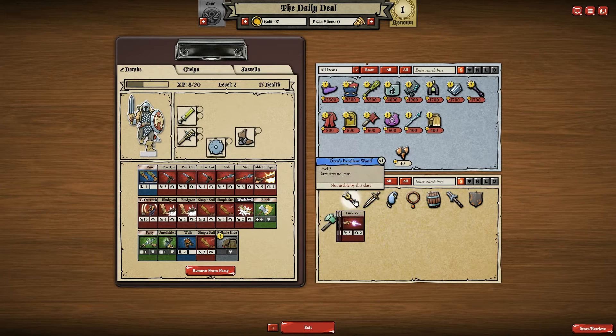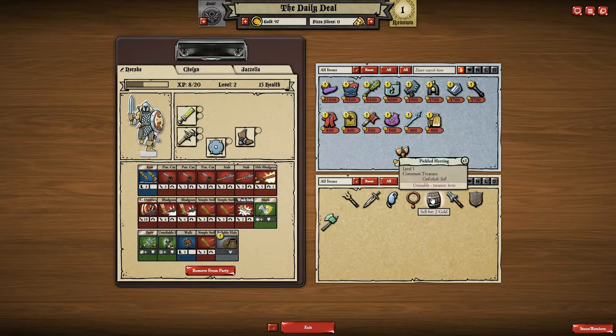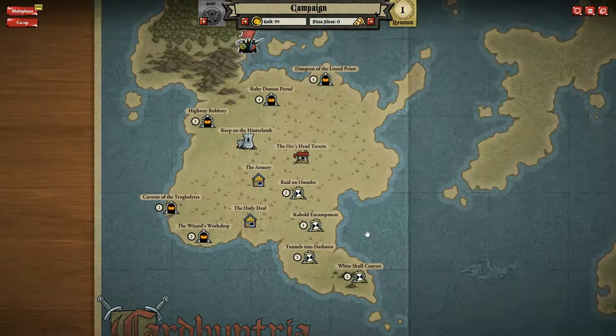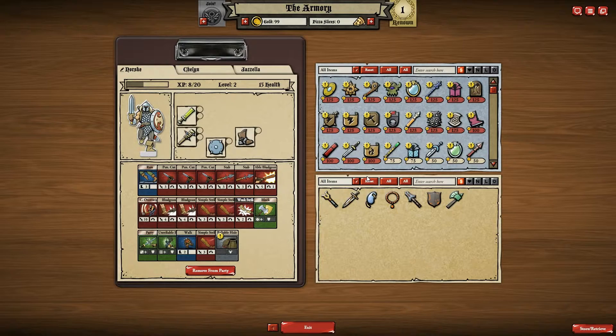They still won't let me do that. Okay, so I'm looking for just treasure to get rid of right now. Those are the only treasures and I still can't afford anything, so let's go ahead and exit. Go back up to the armory.